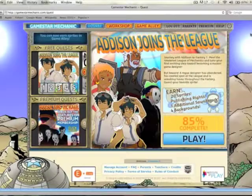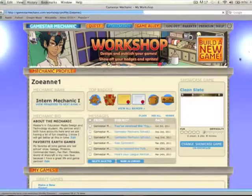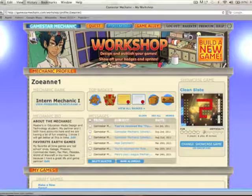After you have finished playing most of the games, at least all of the quests — in my case I was 85% complete because I didn't do a couple of the bonus quests — once you log in you can click on the Workshop. When you get to the Workshop, you click on 'Build a New Game.'